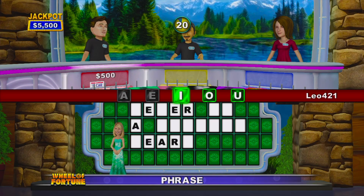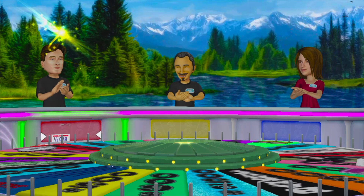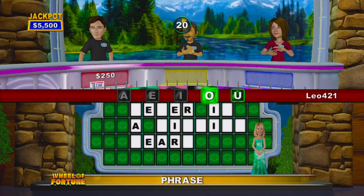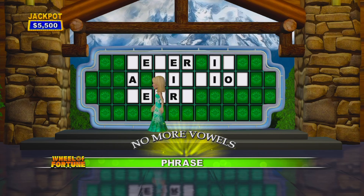Let's have your vowel. We've got three letters for you. Let's get those up there. Let's have your vowel, Player 1. Yes, there is an O. All the vowels are gone.